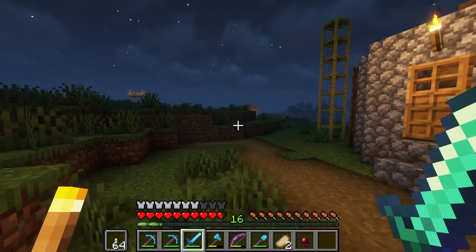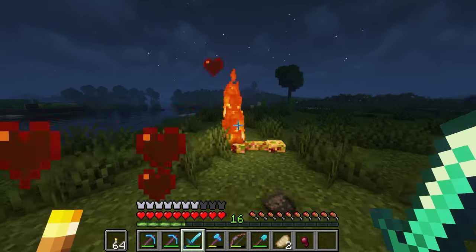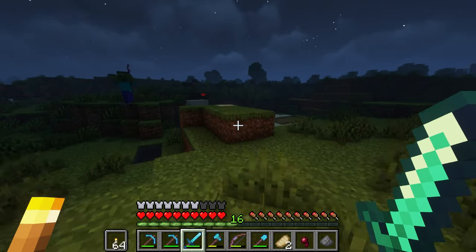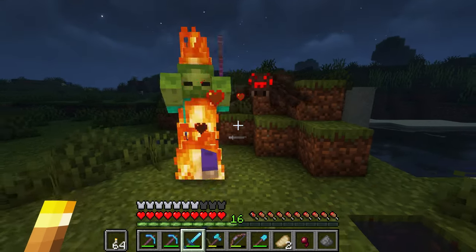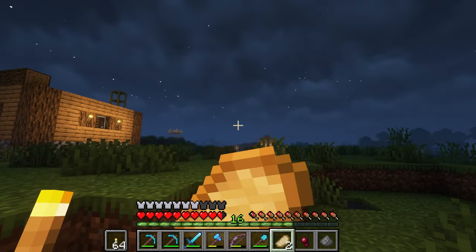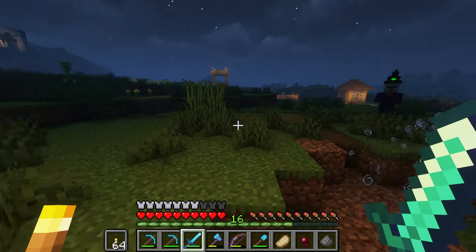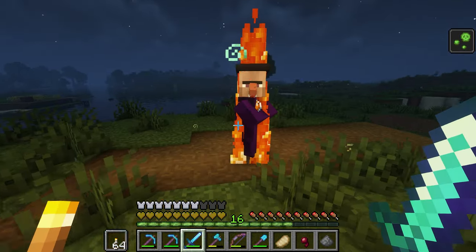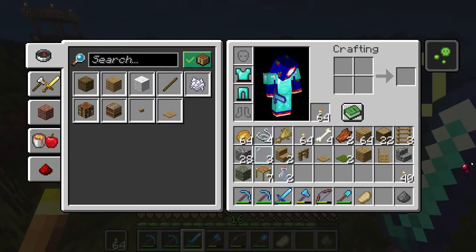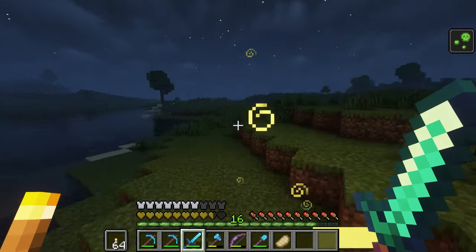There's a creeper around here — where'd you go? Did you drop any arrows? No, of course not — that'd be too easy. Go away, can't you see I'm busy here? Leo, you're right, it's not that hard on hard. There's a witch — away with you! Well, that was pretty easy. Down to our last house and then we should be good to go.